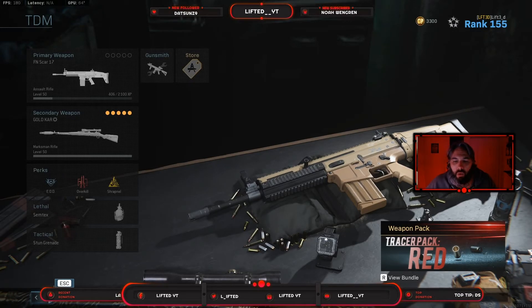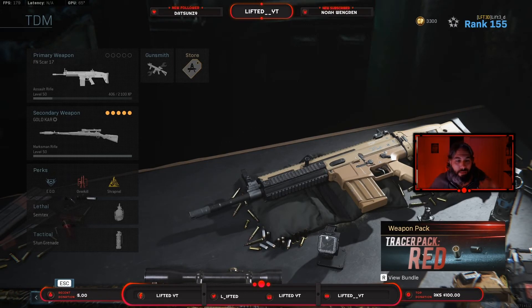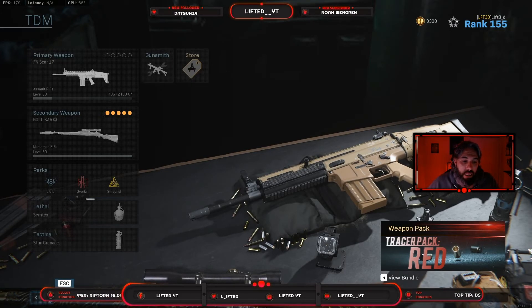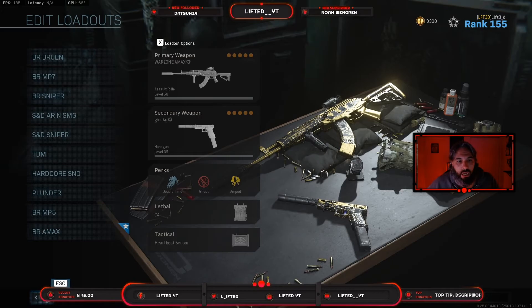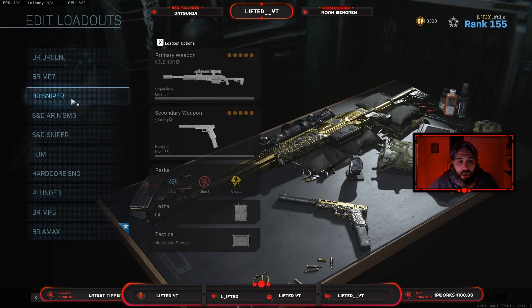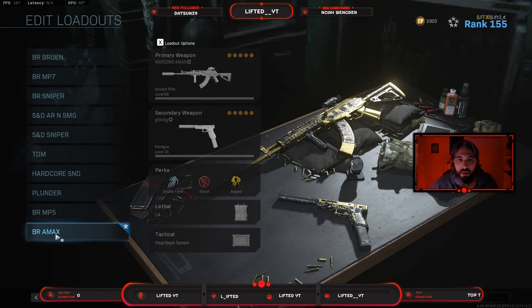I played the Cold War alpha. I might do a video on it — there are some things I'm not happy with and some things I really like. One thing I'll mention: there's no tactical sprint in Cold War, so I keep catching myself hitting my left thumbstick for no reason. Other than that, that's my rundown of my BR classes. Nothing ever changes in my loadouts except for that bottom slot where I test out guns or run the current meta.